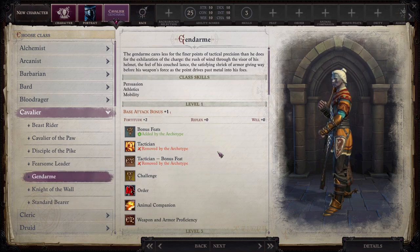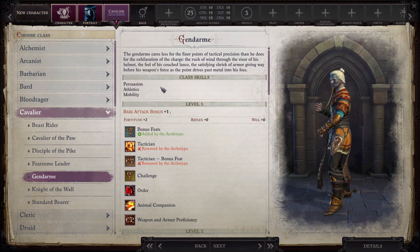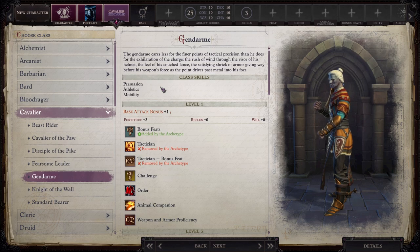We're going to be playing the Gendarme. The Gendarme cares less for the finer points of tactical precision than he does for the exhilaration of the charge — the rush of wind through the visor of his helmet, the feel of his couched lance, the satisfying shriek of armor giving way before his weapon's force. Cavaliers on the tabletop get advantages when mounted and using a lance, but there are no lances in this game. The substitute is long spears — we'll be using a long spear as we play through this.